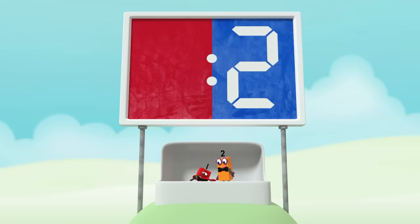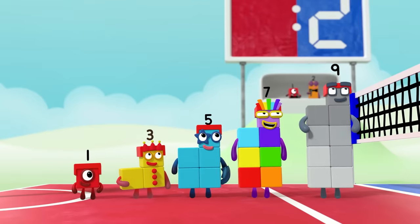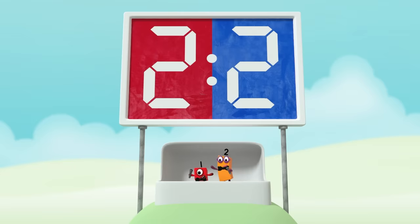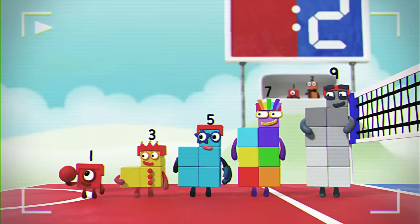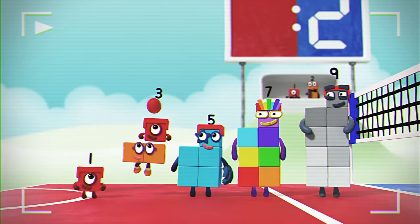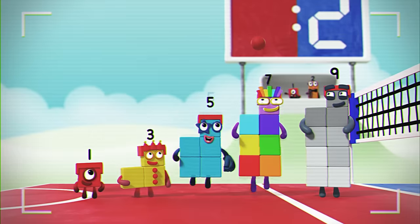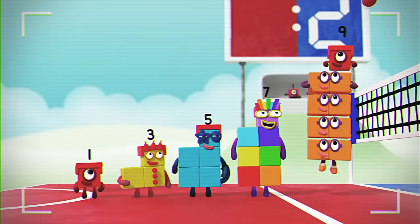Let's see what the Odd Blocks can do. One, three, five, seven, nine. Amazing! Two points to the Odds — that makes the score two all. Each of the Odds is two more than the one before, with an odd one sticking out on top.